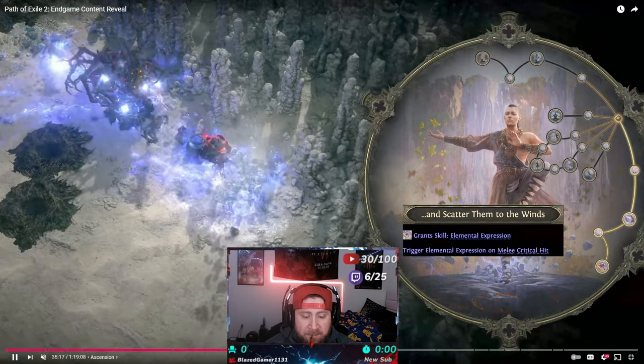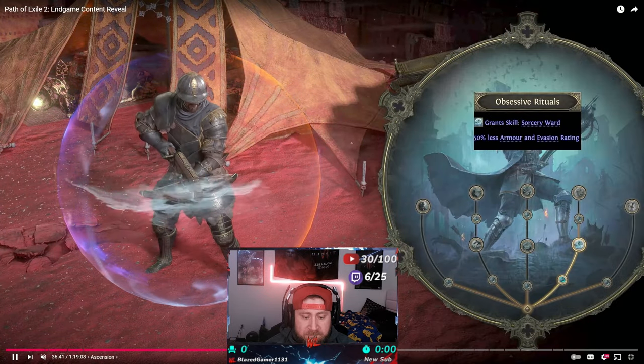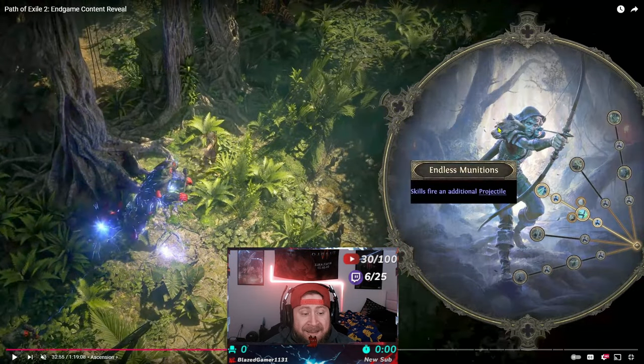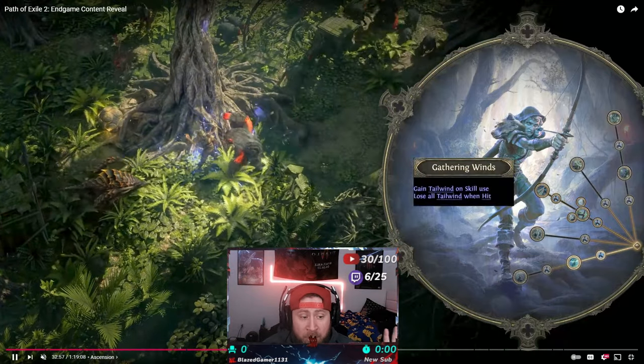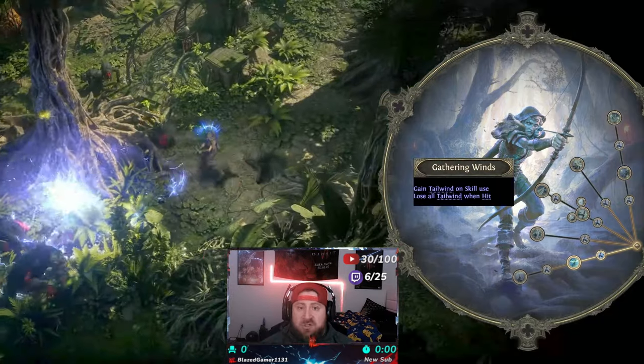If you've built your character up in your passive tree along with your gear to help trigger additional damage or ailments, that's a node you'd definitely want to take. Another really good example is with the Ranger — when you take Dead Eye, you get a skill node called Endless Munitions, which allows you to fire an additional projectile for free. If you're a strictly bow Ranger, having Endless Munitions or Gale Winds — which grants Tailwind on skill use, increasing your attack speed and movement speed — are the kind of nodes that hyper-focus what kind of character you actually want to play.